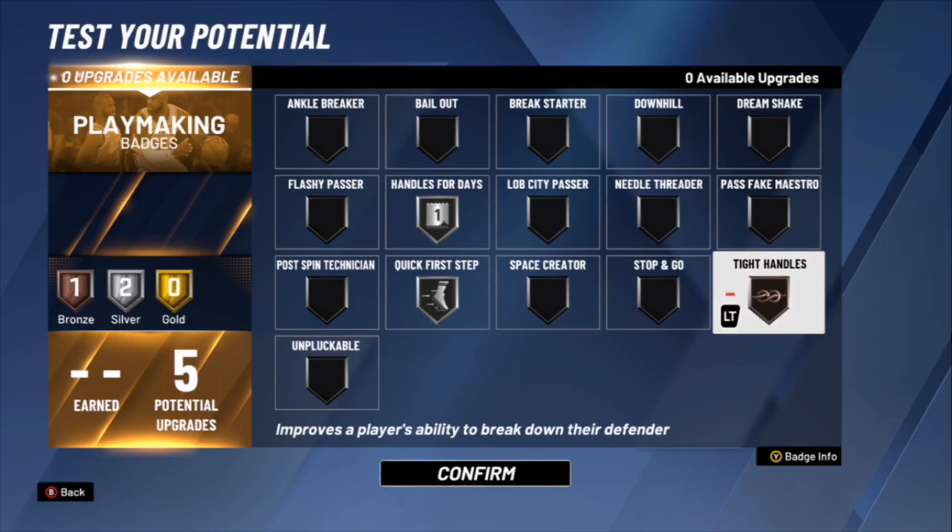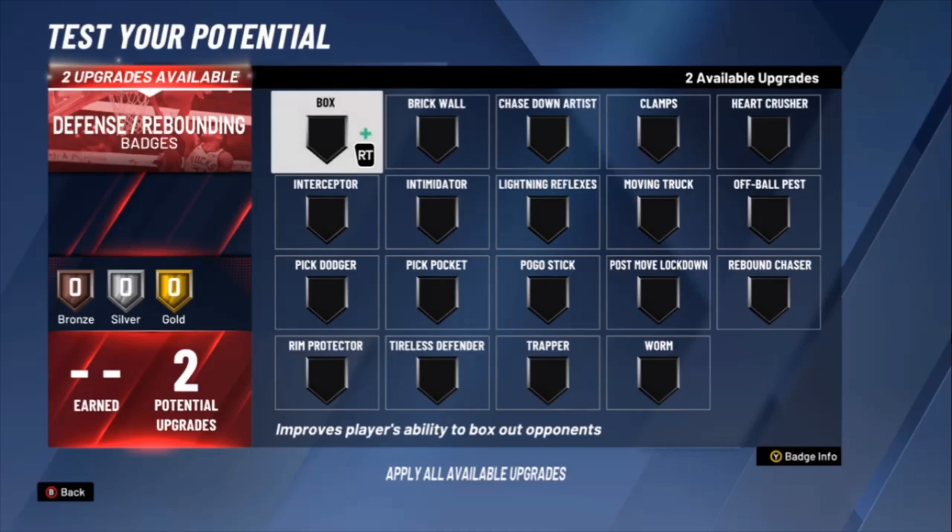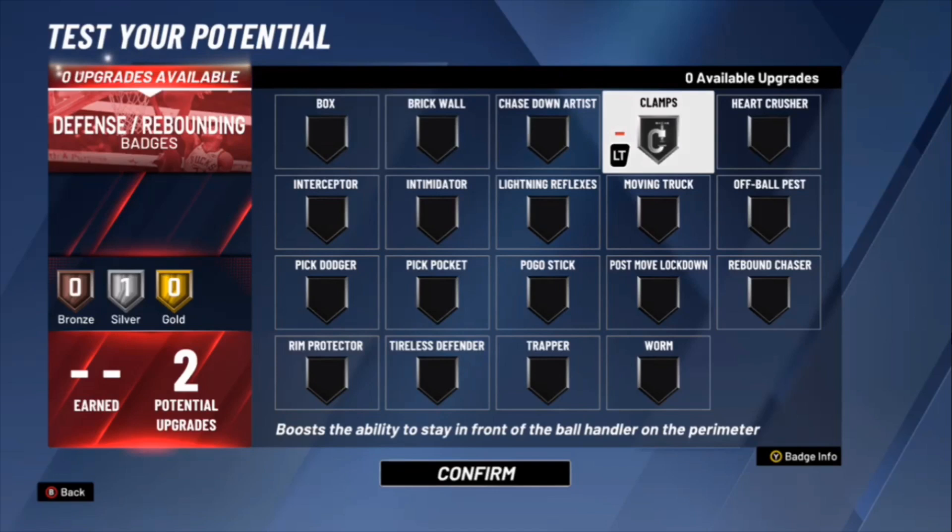You only get two defensive and rebounding badges, so you might as well do Silver Clamps — that's probably your best option. You only get two defensive badges, so do a badge that helps you play defense. The only other badge I can see is maybe Intimidator, but I wouldn't even do Intimidator. Stick with Clamps — Silver Clamps, definitely.